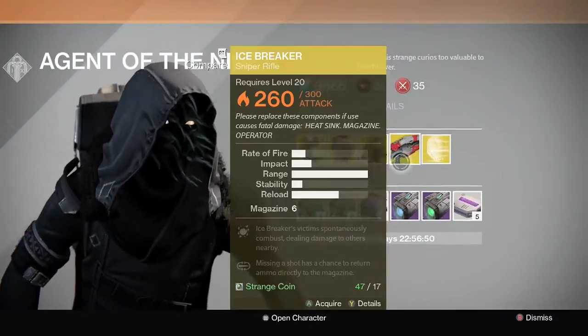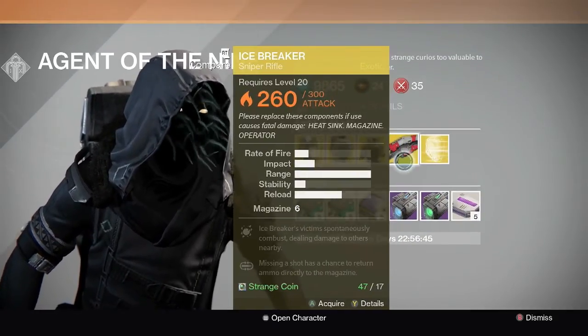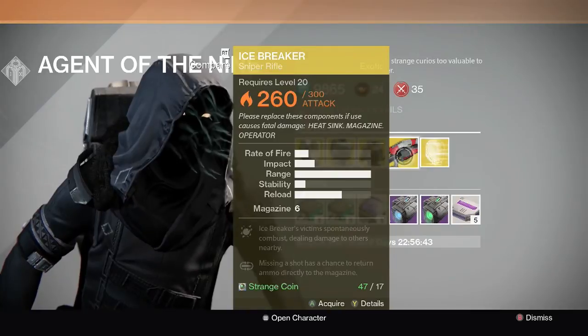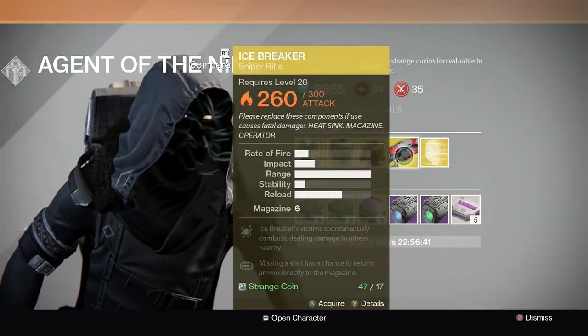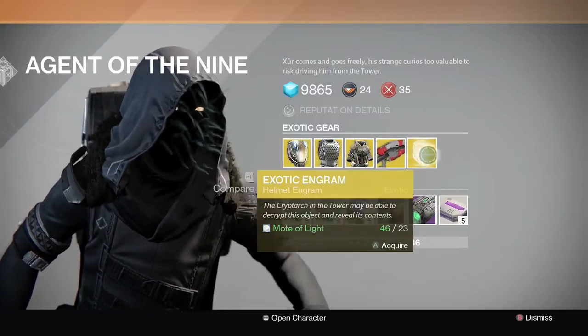Like I said, they reduced the amount of strange coins you need to buy the exotic weapon from Xur, which kind of sucks. It's pretty much less work you need to do in order to get an Icebreaker.